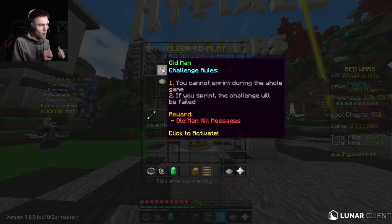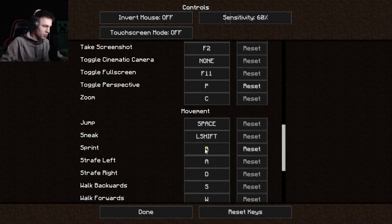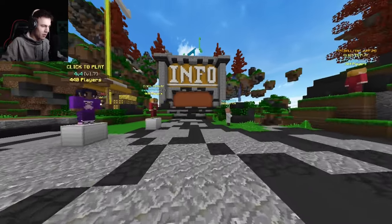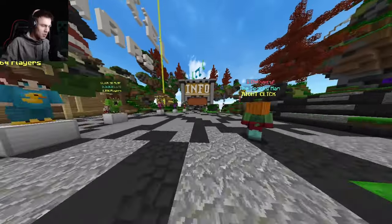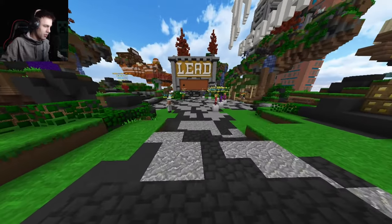There's no sprinting allowed, so I'm going to change my controls right now. I'll clear out my sprint key so it's set to no key at all. I'm a little worried about W-tapping because when you W-tap it starts your sprint, and I feel like I'm going to fail the challenge because of that. Unfortunately I don't think that's something you can turn off.